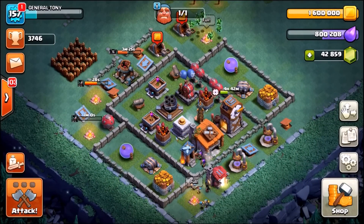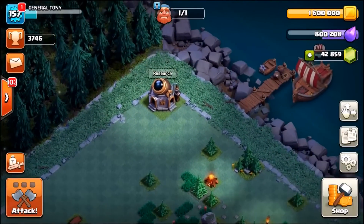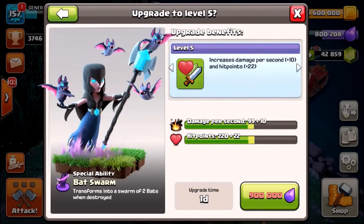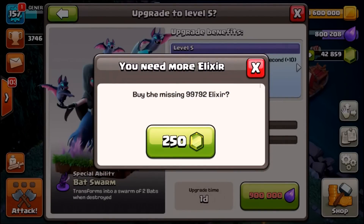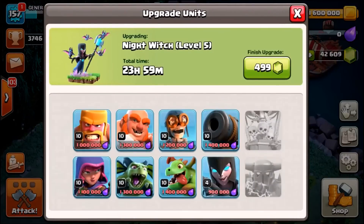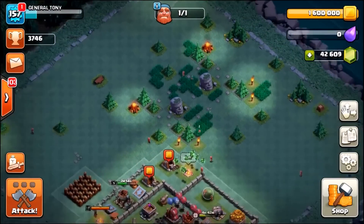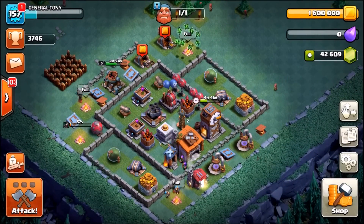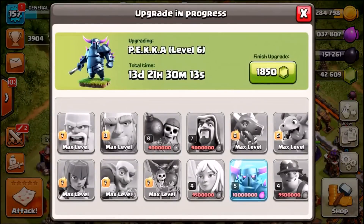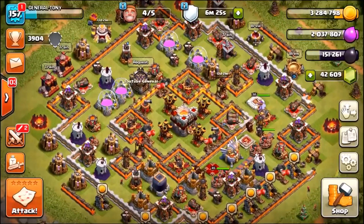So far we have spent about 7,000 gems this episode and still have 42,800 remaining. We upgrade the Night Witches again — level 5 costs 900,000 elixir and 250 gems, increasing damage per second by 10 and hit points by 22. That sends them to level 5, almost halfway to level 12. The next episode will cover the main village, and I want to gem the PEKKA to level 6 — 1,850 gems. Stay tuned, should be a really cool video. See you shortly!